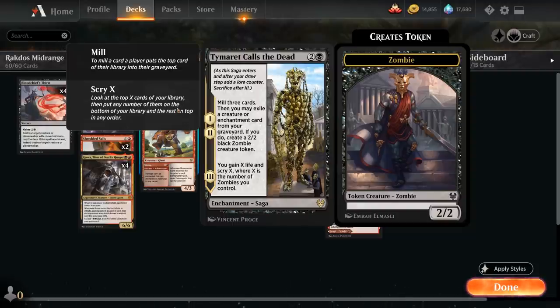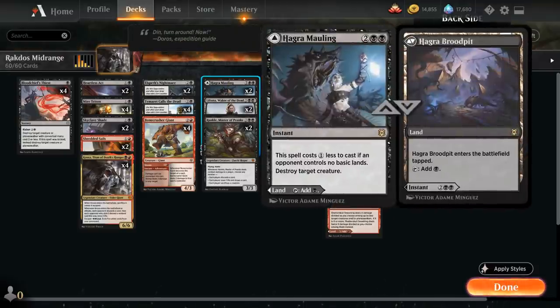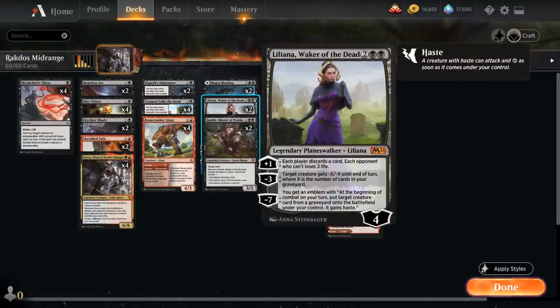Mire Triton is also a zombie so it can help with the last chapter of Tymaret Calls the Dead as we get to scry and gain life. We've got two copies of Elspeth's Nightmare — first chapter destroys a creature with power two or less, second chapter makes the opponent discard a non-creature non-land card, and the final chapter exiles the opponent's graveyard to get rid of any escape creatures. At four mana we have two Hagra Maulings which can also be played as a tap land.